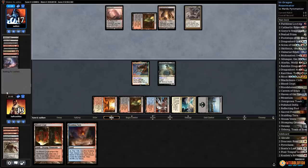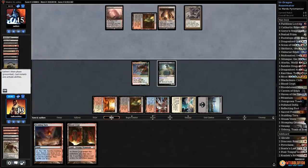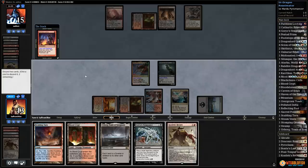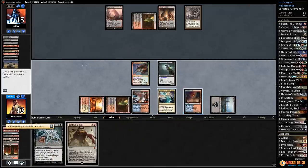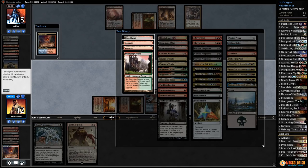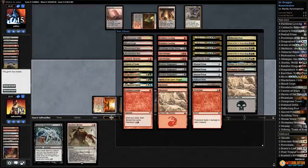I don't think we have a way of dealing with Ensnaring Bridge — opponent Thought Seizes, then extracts Moltensteel Dragon as a one-of. Opponent mostly just wants to look at our deck. We might actually have zero ways of beating Ensnaring Bridge. Play Urborg — flashback looting — oh, they didn't even take the Moltensteel Dragon. Crack Scalding Tarn, let's look at our deck — looks like the answer is no. Our smallest creature is Silumgar.